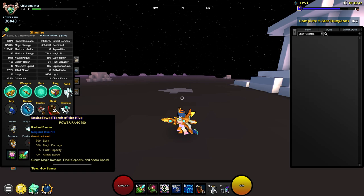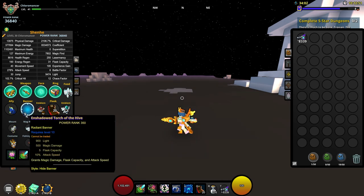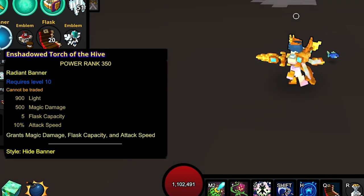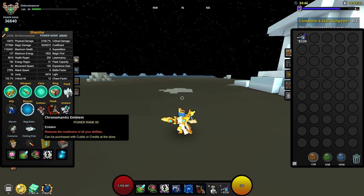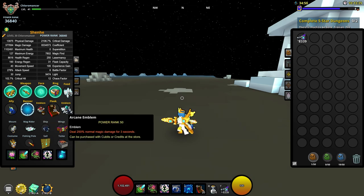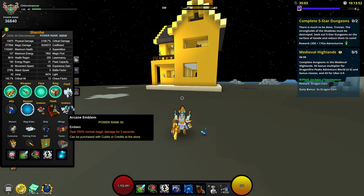Let's move on to the banner. We have got the Enshadowed Torch of the Hive, which is going to be a staple torch when it comes to any DPS class, because it's going to give you additional Flask and Attack Speed. You get this from the Uber 10 Leviathans — you get a permanent torch from the Sunseeker's Crystal Forge in the Uber spawns in the Geo topside. For emblems, we have got the Chronomatic Emblem and the Arcane Emblem, which are really important for DPS: the Chronomatic reduces cooldown of all abilities when you pop a Flask, while the Arcane Emblem deals 250% more magic damage for 3 seconds.